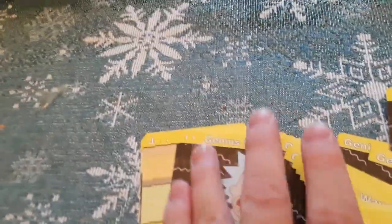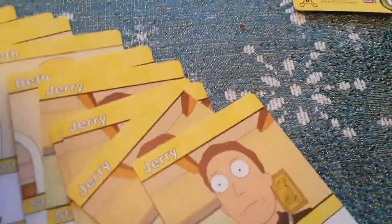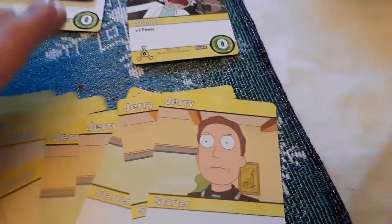I wonder if all the yellow cards are Genius Waves — and yes, Genius Waves. We have two sets of yellow cards: Genius Waves and then a bunch of Jerrys. Then we have a bunch of Biffs, then a bunch of Summers. So they're either Genius Waves, Jerrys, Biffs, or Summers.